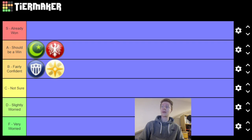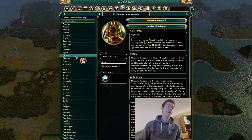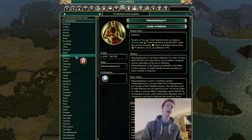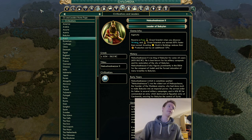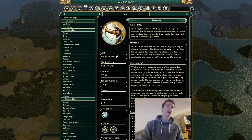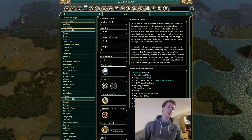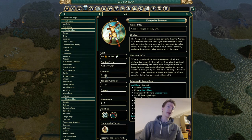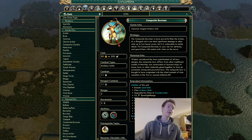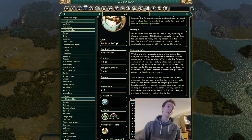Babylon is next. Their unique ability: receive three great scientists when you discover Writing, great scientists are earned 50% faster than normal, and investing gold in buildings reduces their production costs by an additional 15%.